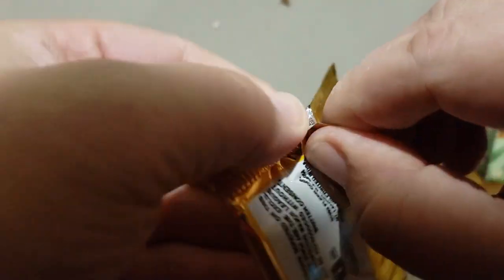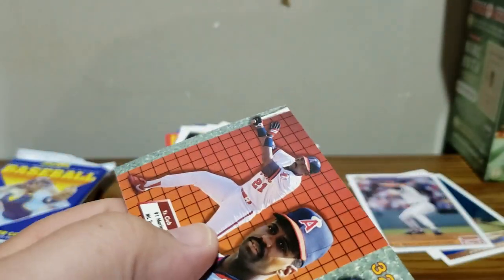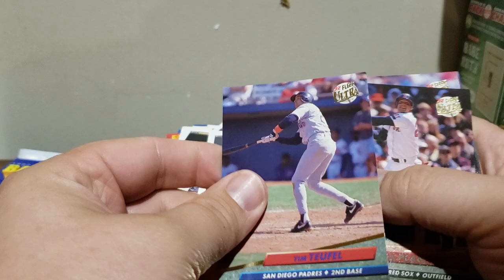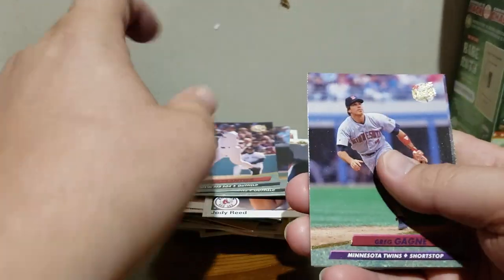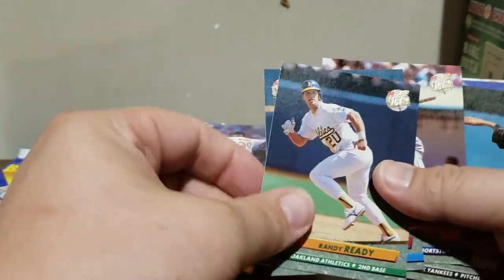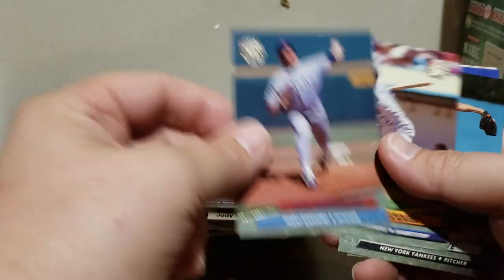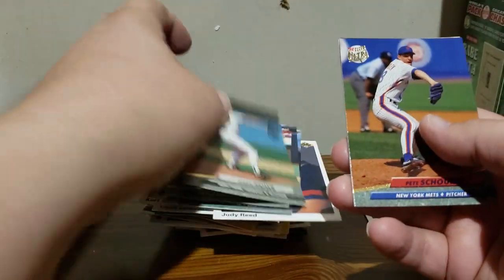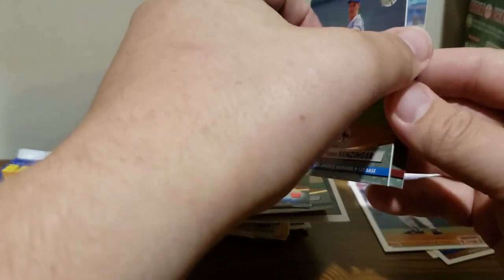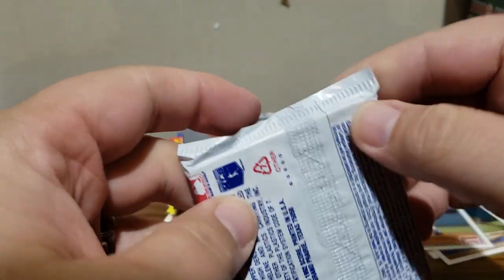92 Fleer Ultra. We got Tim Teufel, Willie Leonard, Phil Plantier, Greg Olson, Randy Ready, Todd Benzinger, Rob Nichols, and Alvin Davis.